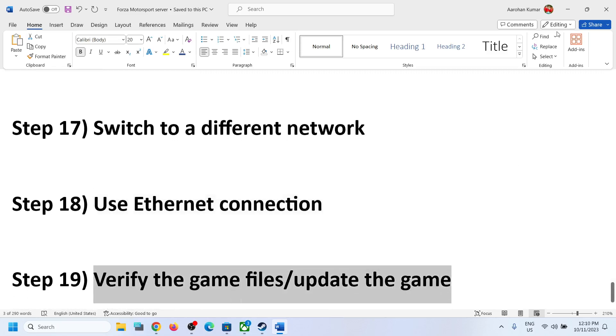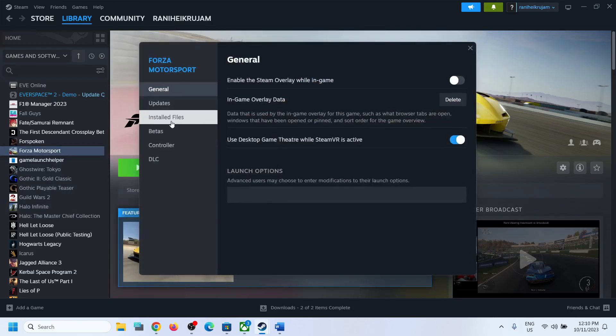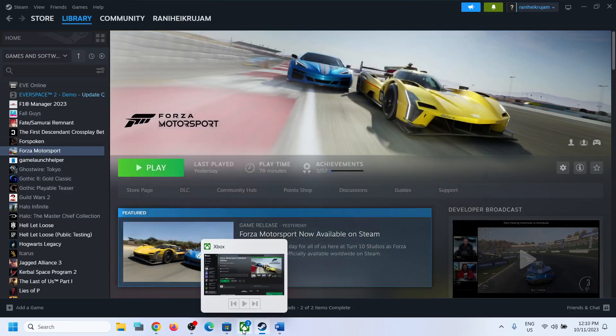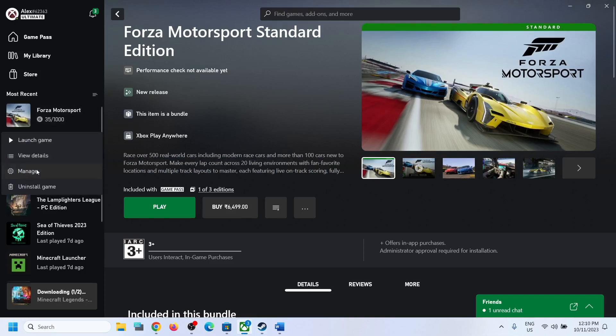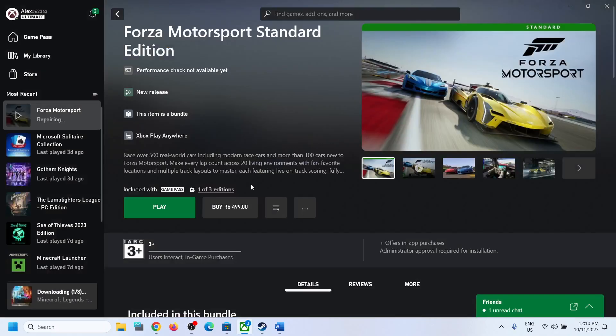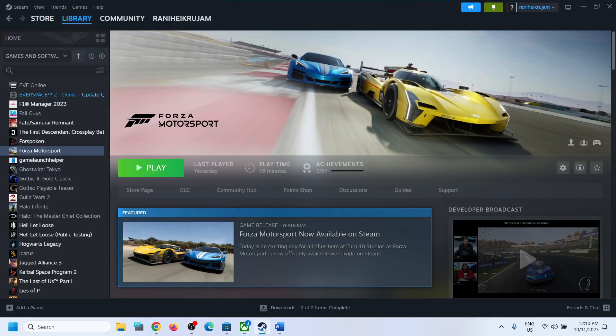The last step is to verify the game files or update the game. If there is an update available, install it. To verify files on Steam, right-click the game, select Properties, go to Installed Files, and click Verify Integrity of Game Files. On the Xbox app, right-click the game, select Manage, go to Files, and click Verify and Repair, then click Yes. Once verification and repair are complete, launch the game. One of the steps shown in this video should help fix the connectivity issue. Thank you for watching — please like and subscribe.